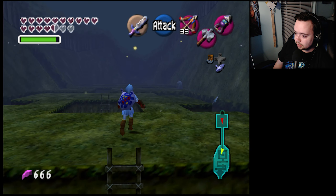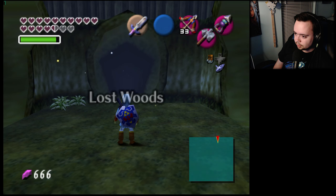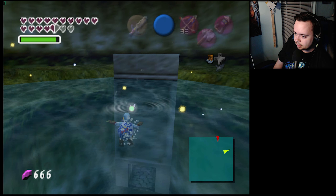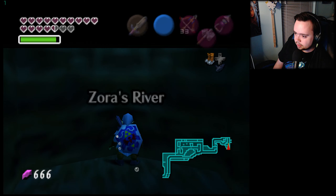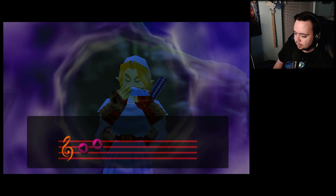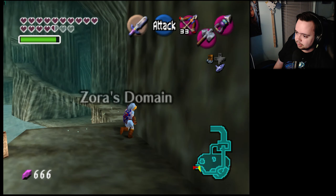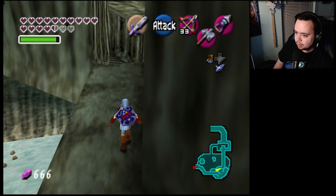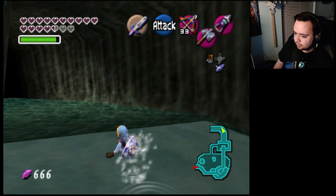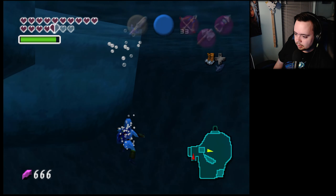Backtrack through this way to get to Zora's Fountain — grab that. If it's anything major, hopefully it is, because we still need the hover boots and the mirror shield. Those are the last two major things we need right? I think we're in the clear. We need to finish the Spirit Temple.